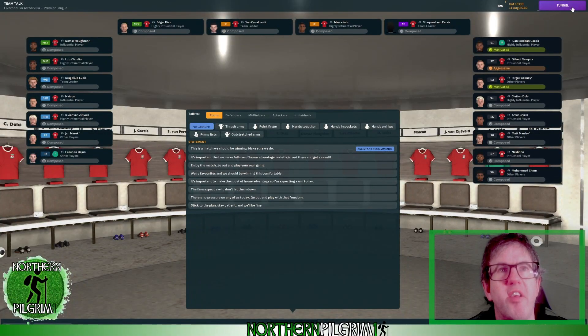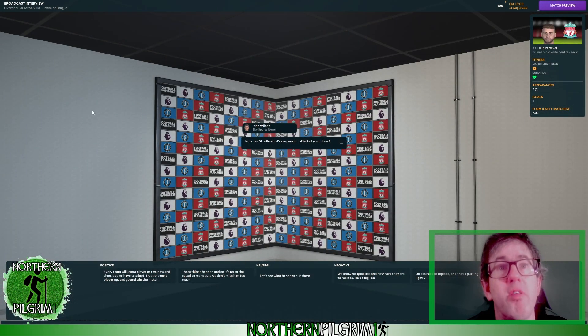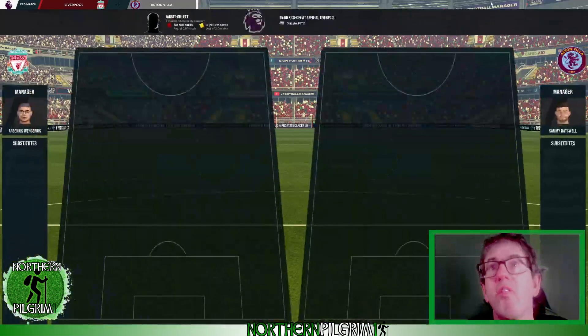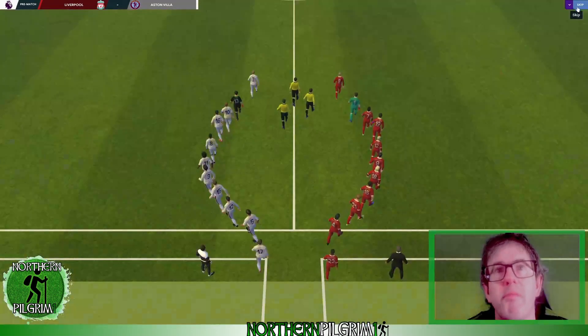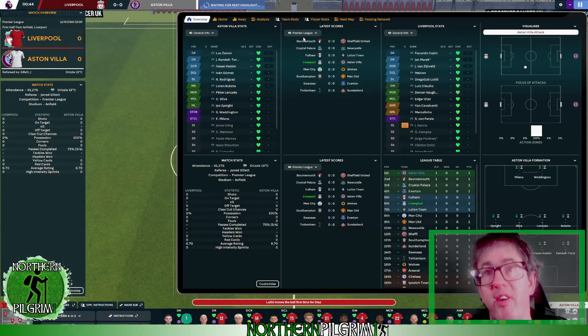My assistant thinks it's a match we should be winning — make sure that we do. I'll agree with him, point the finger and go with that statement, and let's get out into the tunnel. Oli Percival's suspension has affected our plans but these things happen, so let's get out there and try and win the match without him.